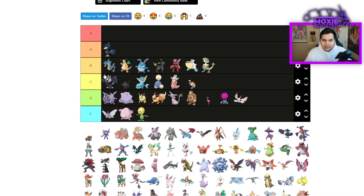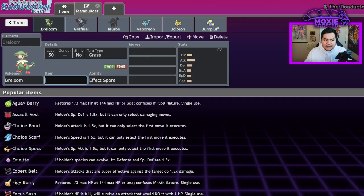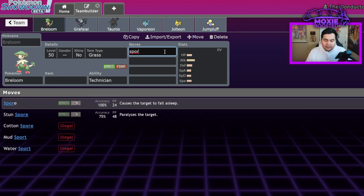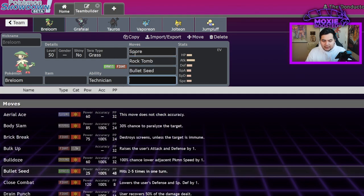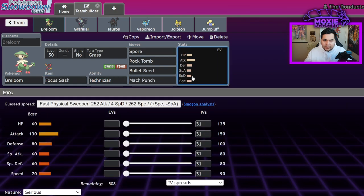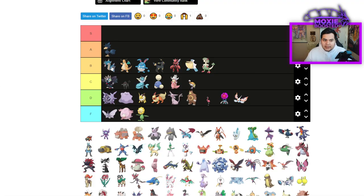Breloom is actually solidly B tier because Breloom is scary. It has Technician, 70 base speed — making it the fastest Spore user, barring the Toadscool line which technically is faster but has negative priority on all its status moves so it doesn't matter. Spore, Rock Tomb, Bullet Seed, and Mach Punch is a really solid set with Focus Sash. You could run Protect over Mach Punch. This is always going to be a very good Pokemon in the format and it's very hard to deal with under Tailwind.